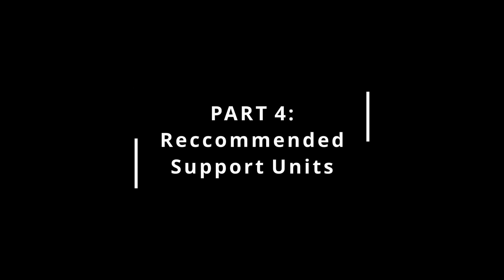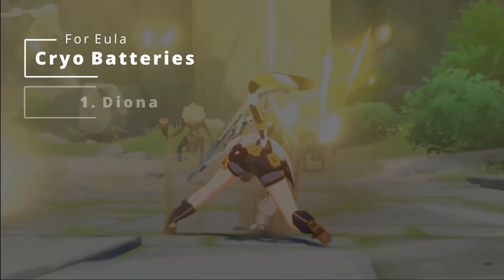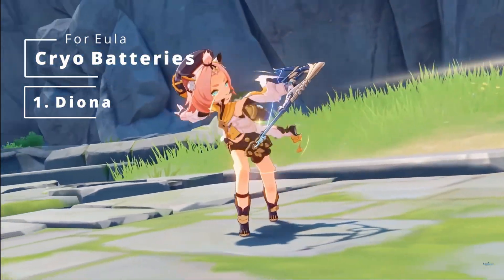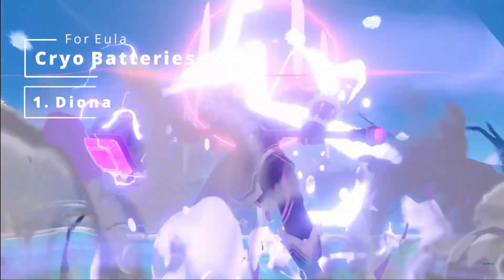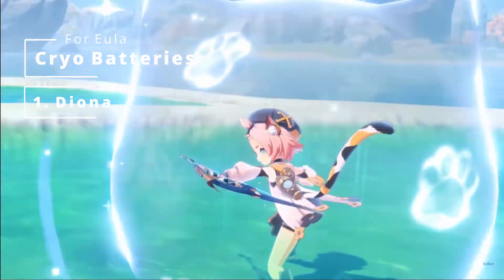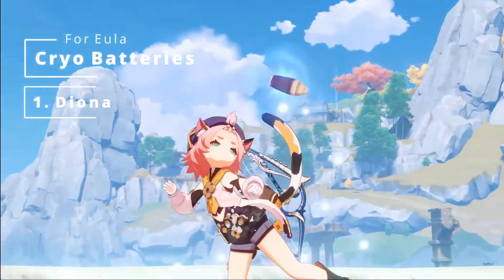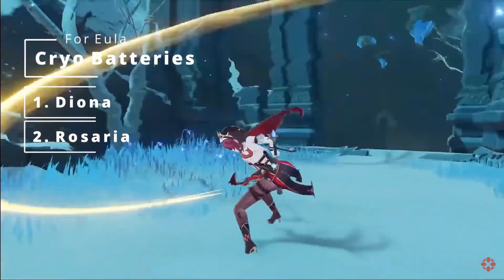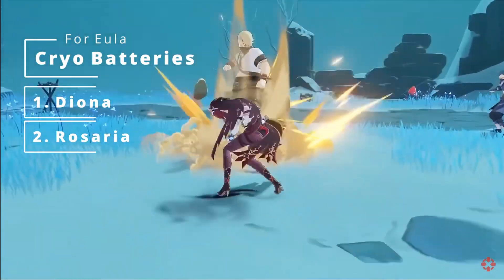Genshin Impact is not a game just about having one solo main DPS that carries you through everything. People like Ganyu and Hu Tao are a lot of fun to have, but ultimately it is up to team synergy in order to be successful and take on hard content like the Spiral Abyss. The first character that comes to mind is the little cat bartender, Diona. Some might call her a budget Zhongli or jack of all trades, but Diona is probably one of, if not the best, four-star support character in Genshin Impact.